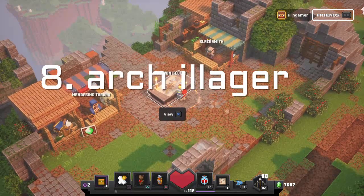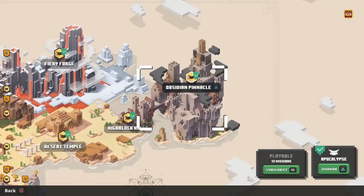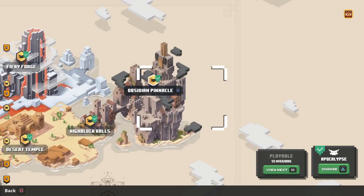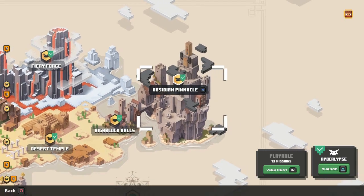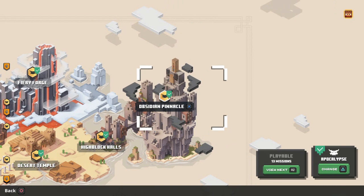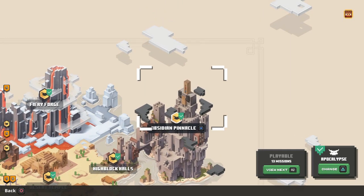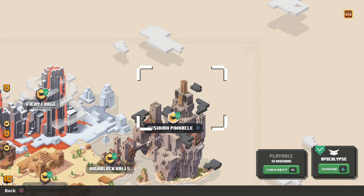Another cool thing — once you go onto the mission select, many of us did not realize this at the beginning. When you go to Obsidian Pinnacle, you'll notice the Arch-Illager's castle, which is the huge area covering both High Block Halls and Obsidian Pinnacle. But if you take a closer look up at the top, you'll also see the Arch-Illager himself right on top — basically just a huge statue of him.